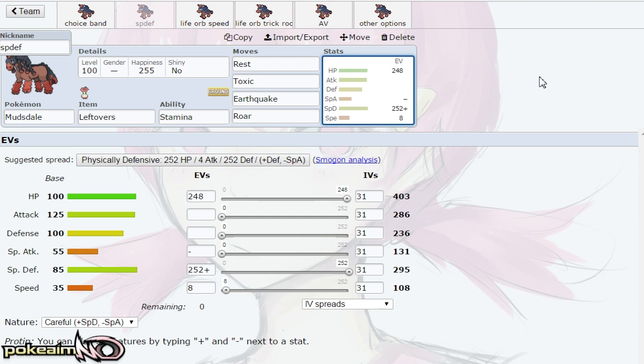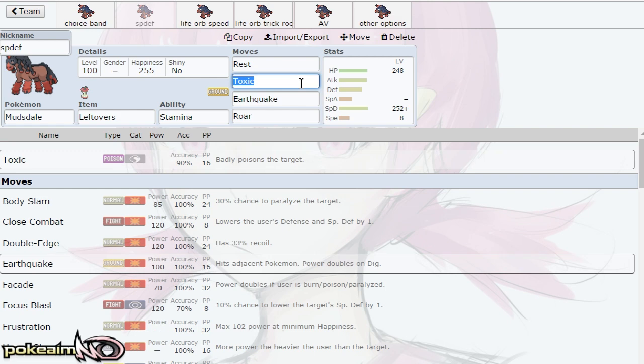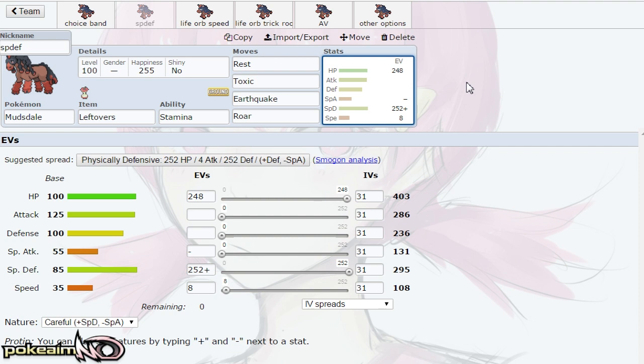It pairs really well with Shed Shell Skarmory or Shed Shell Celesteela, because Magnezone usually comes in on those. With Shed Shell you're able to switch out, and then Mudsdale is not 3HKO'd by Flash Cannon from Magnezone — basically if it's not Choice Specs, it's not 3HKO'd. If it is Specs, it is 3HKO'd, but you can just Earthquake it and knock it out. You can also run Sleep Talk and run Rest, Sleep Talk, Earthquake, Roar — or Heavy Slam and Rock Slide are also options. Toxic is really nice to hit Pokemon like Mandibuzz and Pokemon that are levitating that Earthquake doesn't touch. I'd also pair Mudsdale with something that can get rid of Skarmory and Celesteela, because opposing Skarmory and Celesteela can be issues — especially since Mudsdale can't touch them at all when they can Leech Seed.